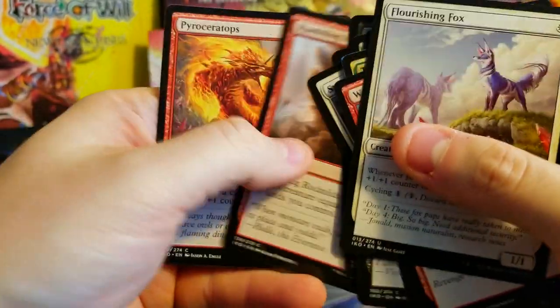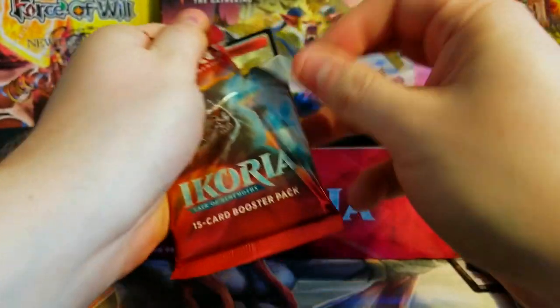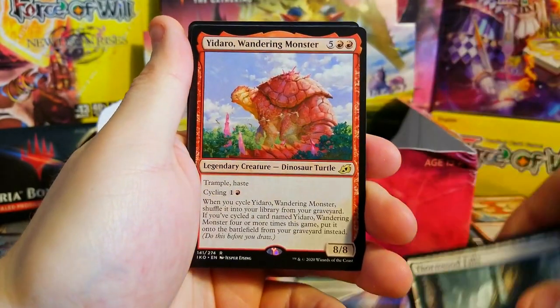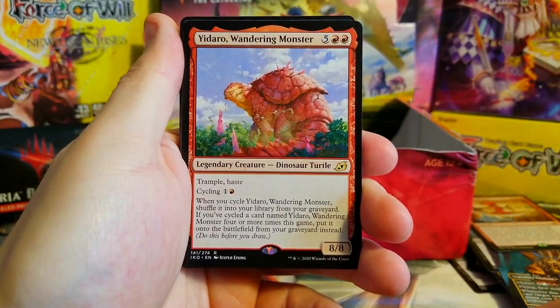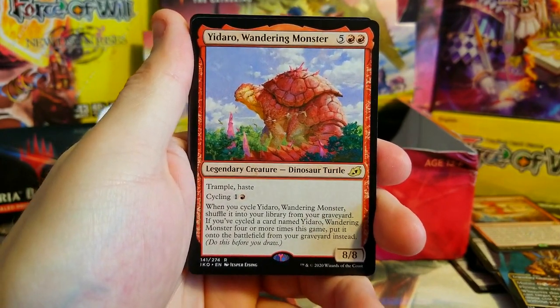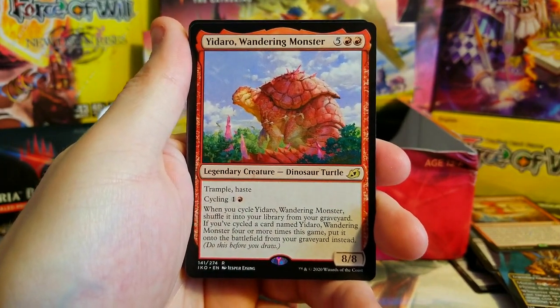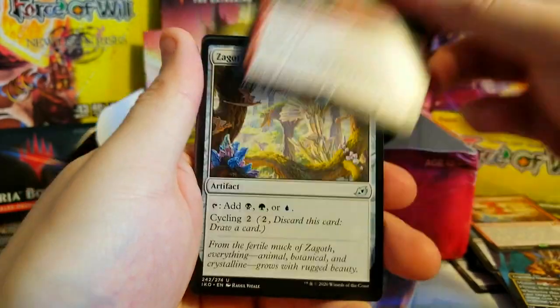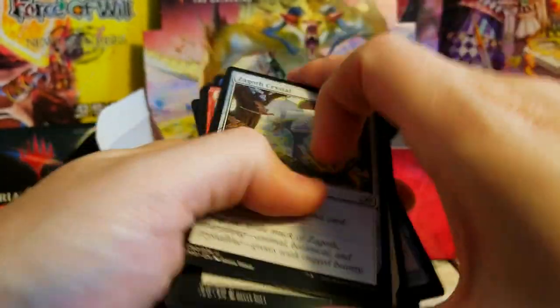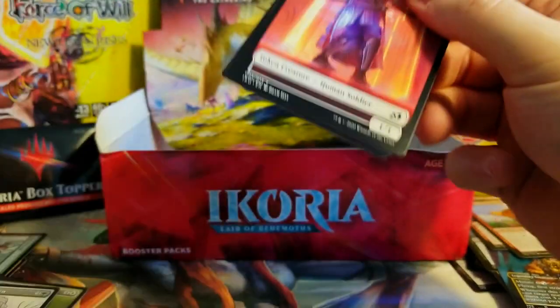King Kong, do us right man — let's get another good one. Yedro, the Despoiler — Wandering Monster, trample, haste with cycling, an 8/8 — pretty insane. An eight eight for seven mana, not bad. Dinosaur turtle. No showcases in here, on to the next.